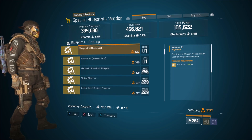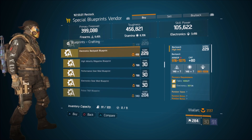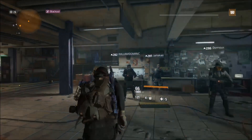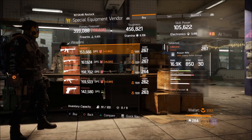Double check the terminal as well as the vendor at Camp Clinton, because if you own one blueprint it goes across all of your characters. It looks like I own everything that is down here worth picking up — see you next Friday.